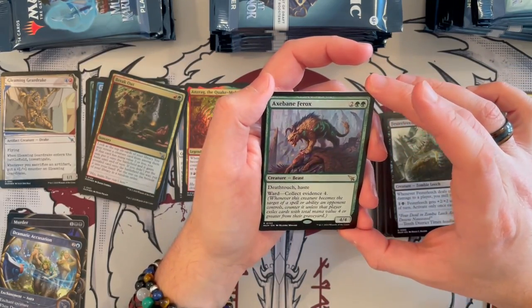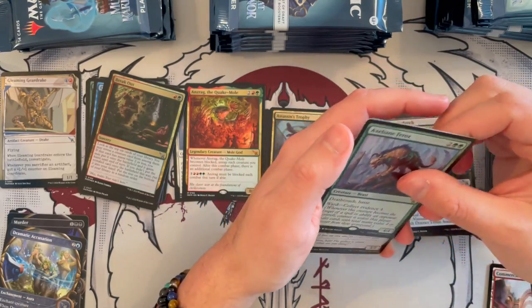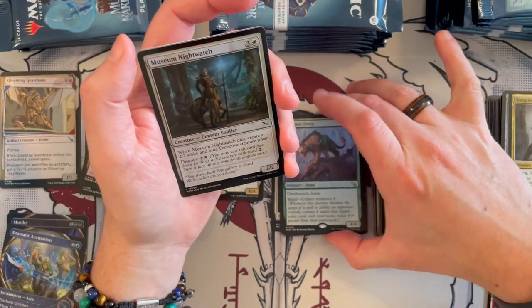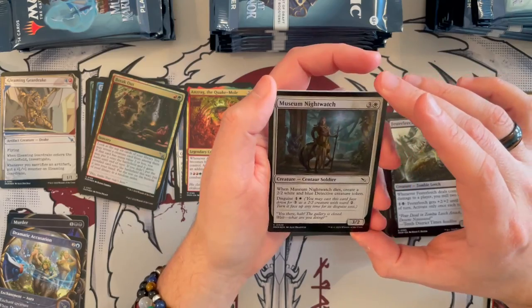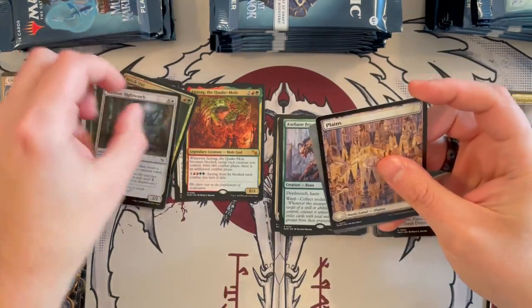Hax Pain Pherox — it's a 4/4 that costs 4. It has Deathtouch, Haste, and Ward: Collect Evidence 4. That's strong — it needs to be dealt with right away or it will just destroy your opponent. Museum Nightwatch in Foil — very nice. And then Plains, and Thundering Falls, one of the lands — beautiful indeed.